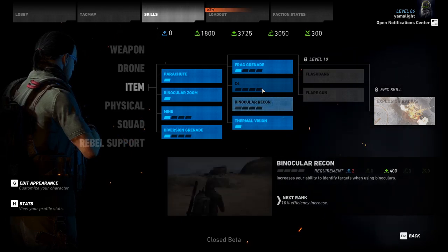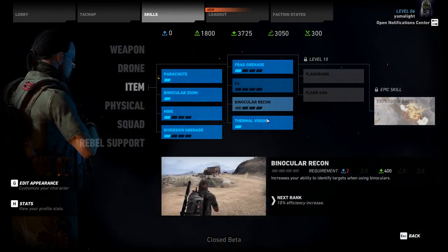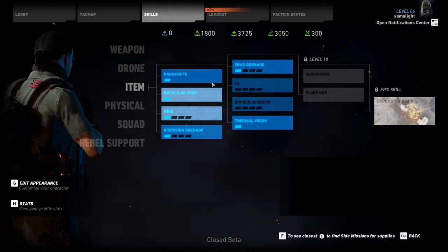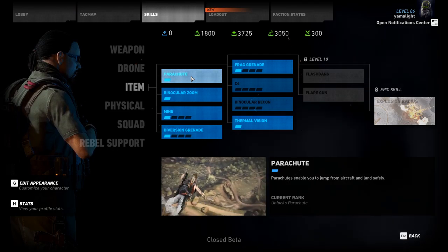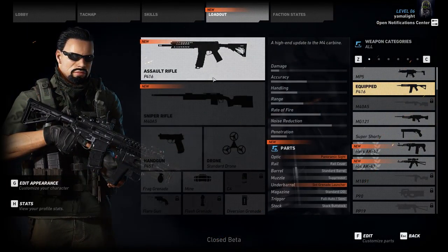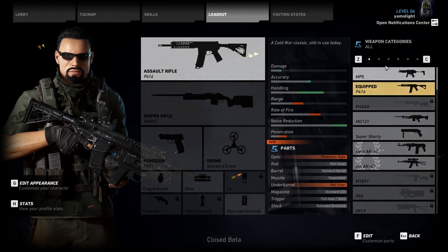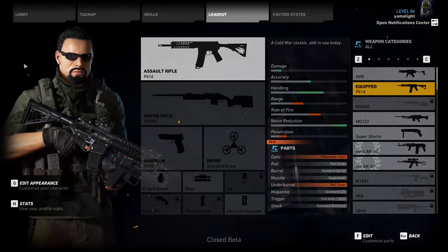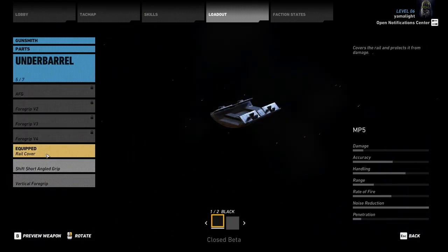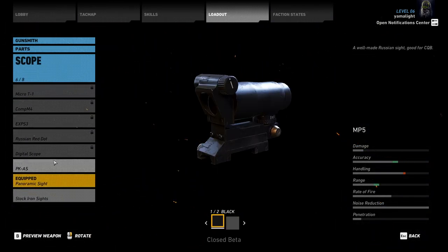Looking through more upgrades — drone range is boring, but night vision for the drone might be interesting. Parachute is already unlocked; thermal vision could be nice. I'll grab the diversion grenade. It's disappointing to see such plain upgrades in most cases — '10% increase in fishing,' why would I spend points on that? Things like grenades, C4, and the parachute are cool — you can jump out of a helicopter and parachute down — but everything else is just plain boring.